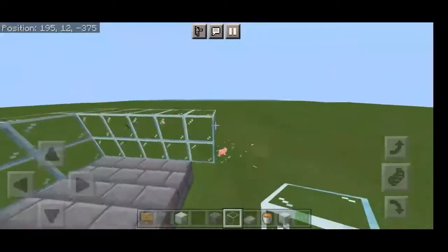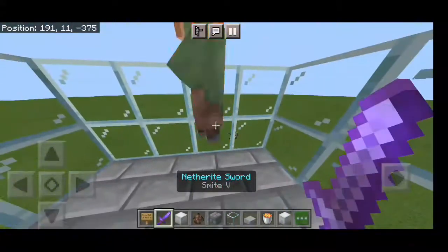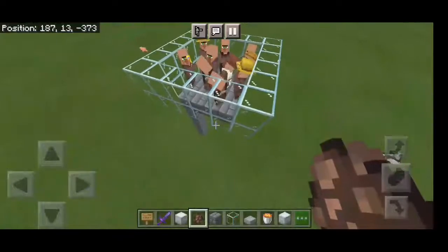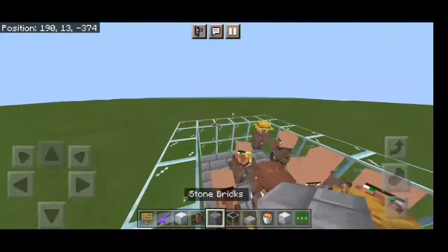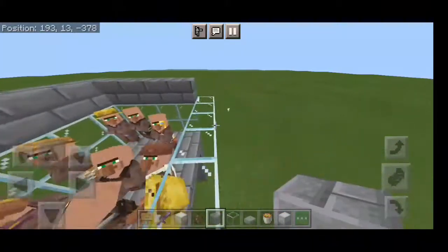Then you will cut another tent from here. Just bring some villagers to the tent. Just add a job site block to the tent. Then come on, you will make a platform.